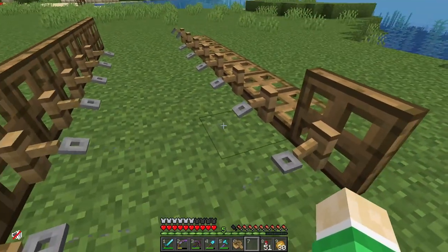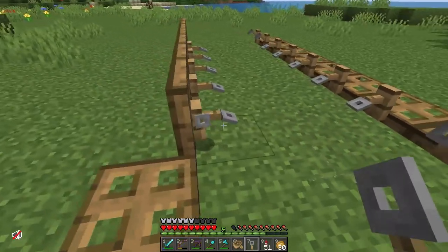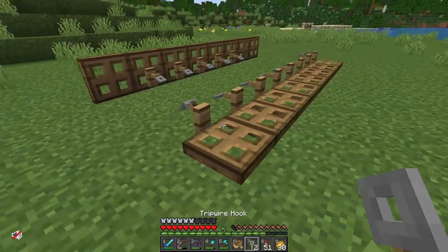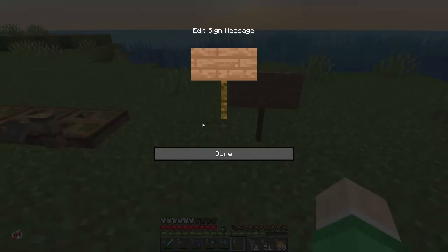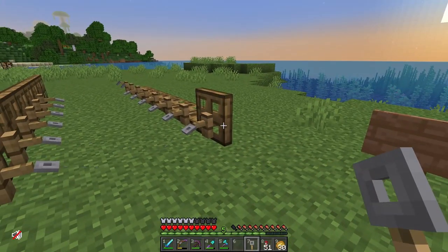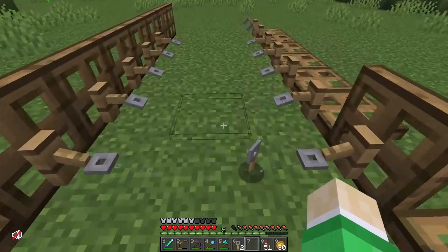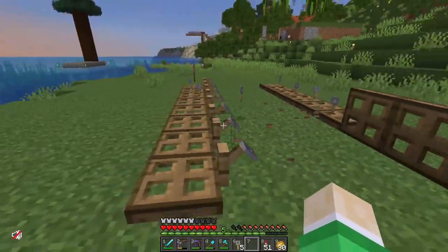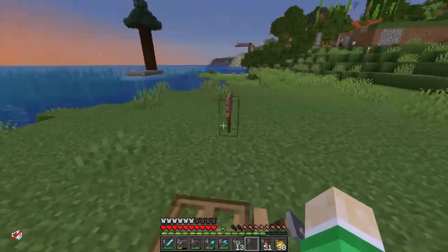If I hit this tripwire hook it gives me like two tripwire hooks — I think it's like a tripwire duplicator. The strange thing is this shouldn't be possible because tripwire hooks can only go on solid blocks. If I place a sign here it can't attach to it, but it can go on this block — and if I flip it up and back down it breaks. I can just walk through and all these tripwires get activated. It's just very strange and I don't understand how it works at all.